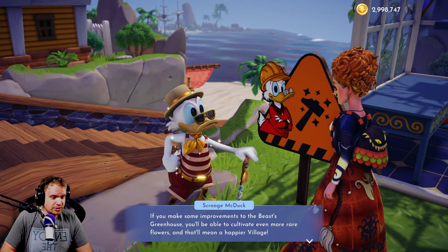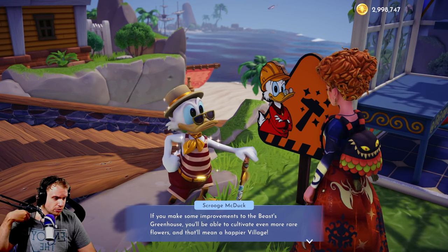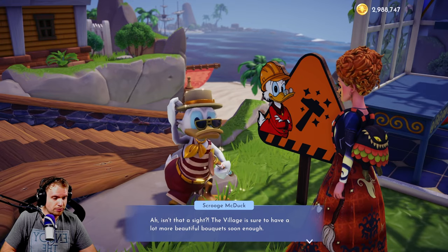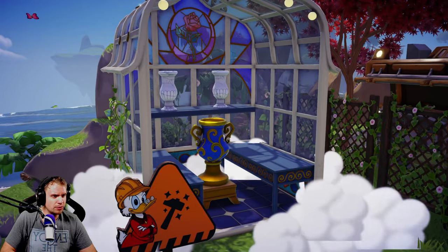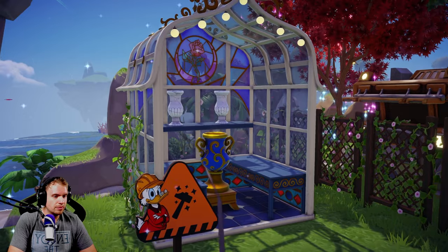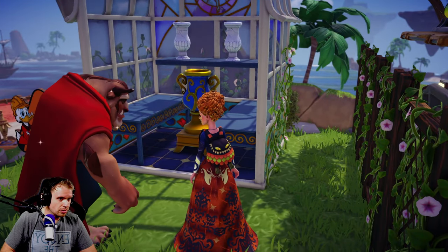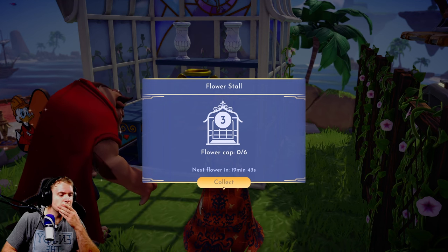Let's upgrade this. Improvements to the Beast's greenhouse — you'll be able to cultivate even more rare flowers. Alright, this is gonna be a lot of gold. The village is sure to have more beautiful bouquets soon enough. So level 1 — this is level 1, so what does it do? Browse. Flower cap 6. Next flower in 20 minutes.